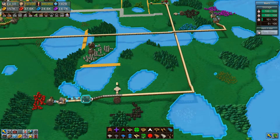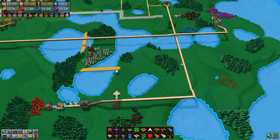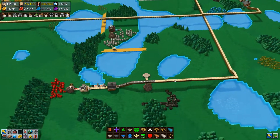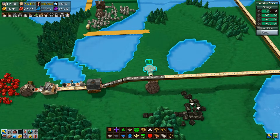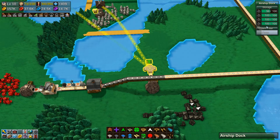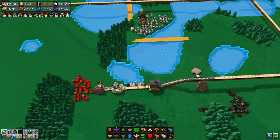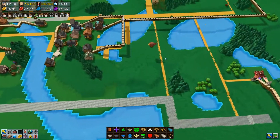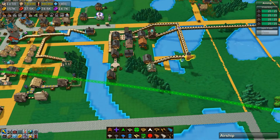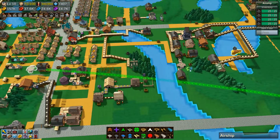The first season I played, everything had to be connected with these conveyors, and they're fine, but they're a real pain to build. This game, fairly quickly, I was able to get airships, and they hold up to 400 of something, so they make great storage facilities. And then the airship itself, like this one, they fly slow, but they carry 100. I have two airships point-to-point.